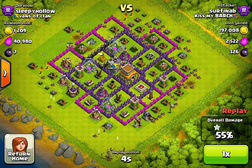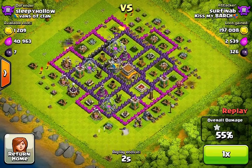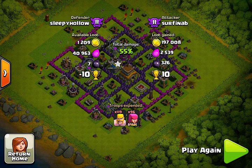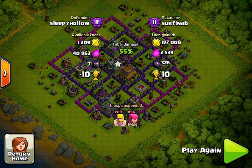Barbarians are a great strategy. You can train troops quick, really cheap elixir. You can get cups and you can get the gold. Thanks everybody for watching — Surfing AB, Kiss My Barch.